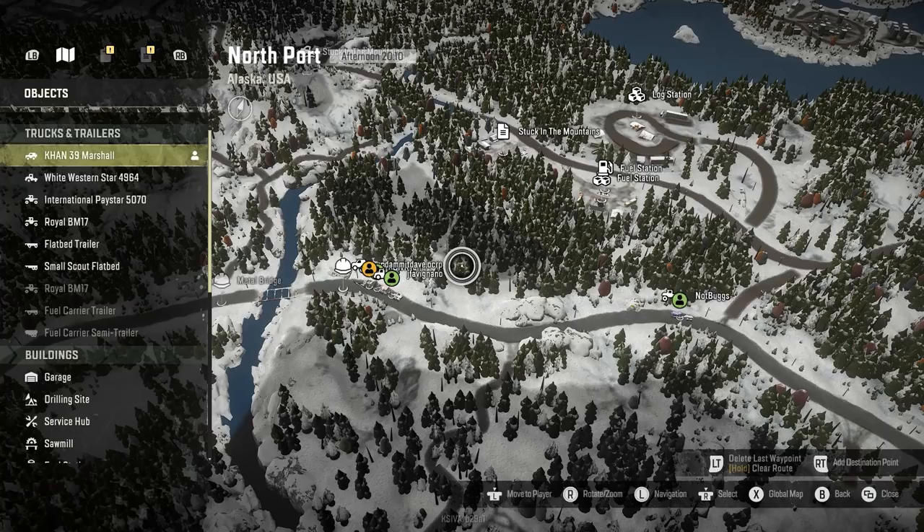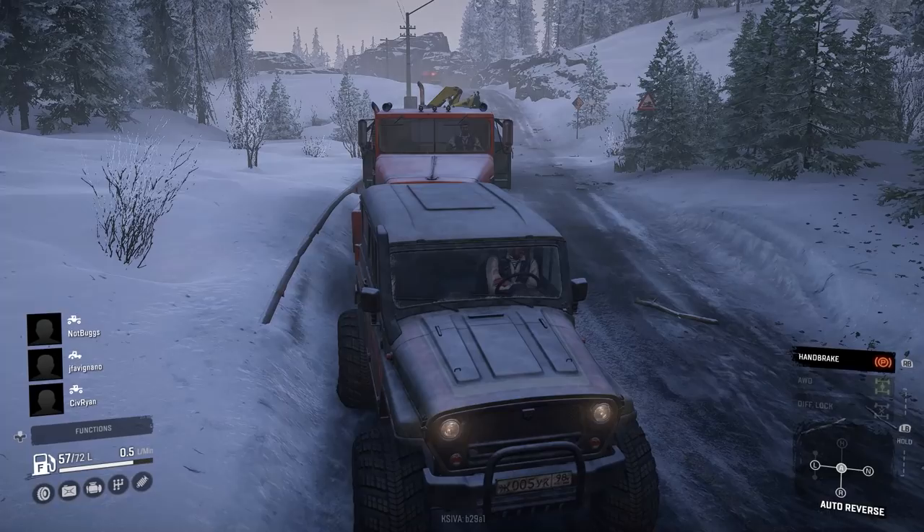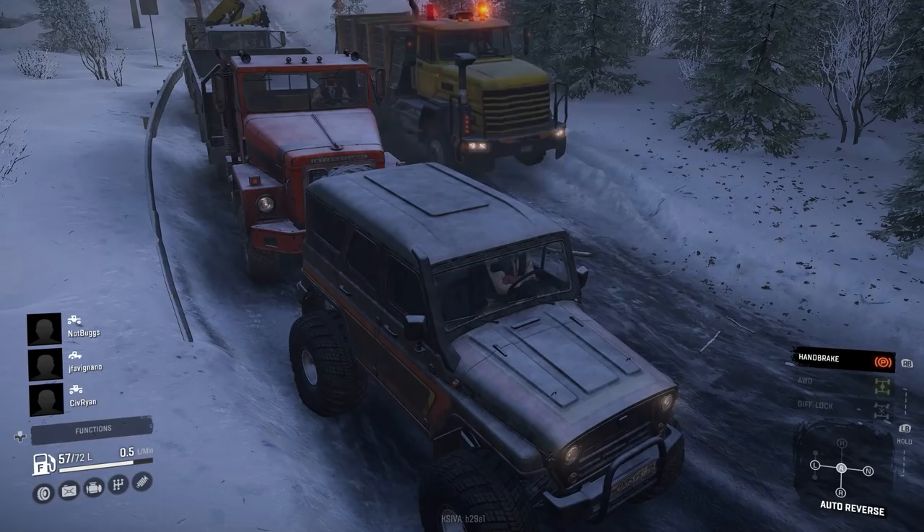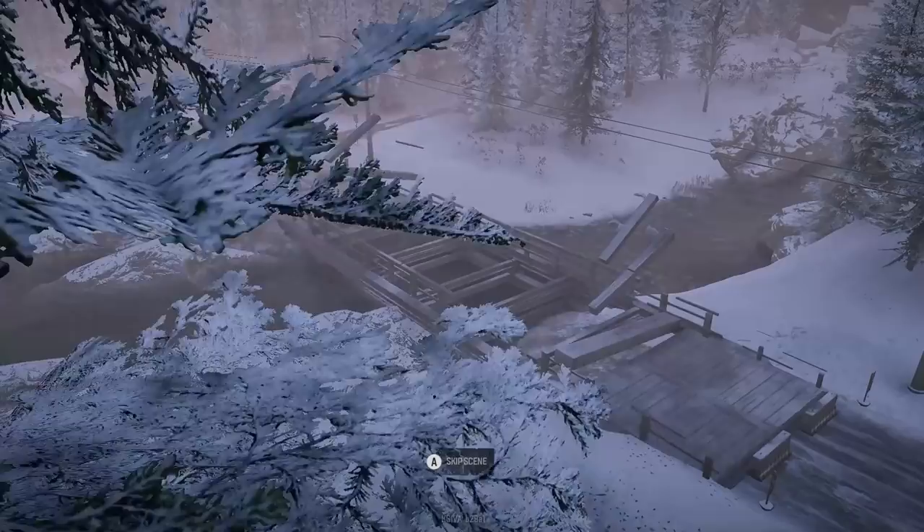Pay Star? No — it is the Royal BM17. Oh yeah, that one — it's on this map, you can actually get it and drive it. The Royal Bowel Movement 17. It's on the Alaska map and it's actually really, really good. Here comes Bugs — don't hit us! Coming in hot. It's been a while. There you go. I'm not touching it still — not yet, I'll let you know when it's safe.